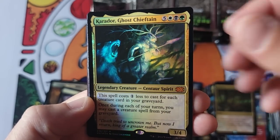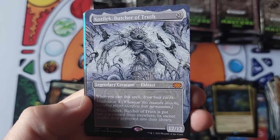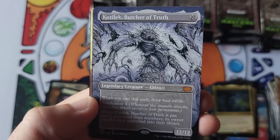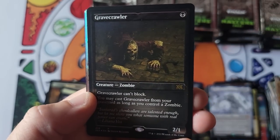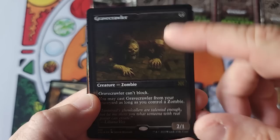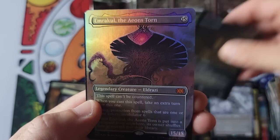Bloodbraid Elf, the old Emrakul for the mythic — first appearance. Our first Eldrazi of the video — just a regular borderless, not foil, not textured. It's still an Eldrazi. Gravecrawler — not a fan of Gravecrawler in the etched, too washed out looking, none of the contrast on the ink. Not a fan.